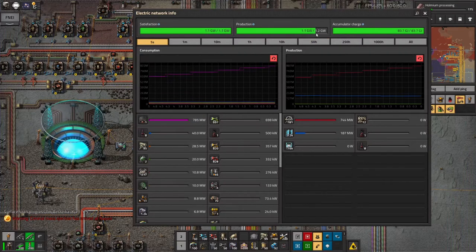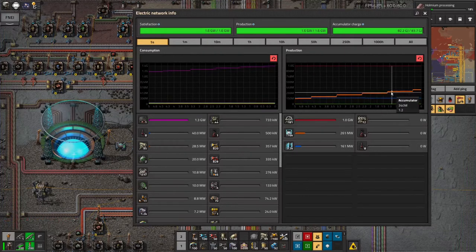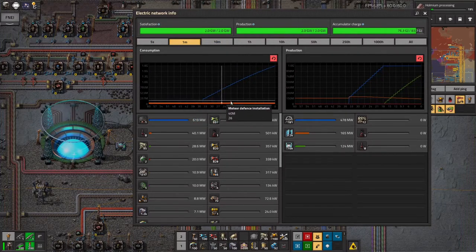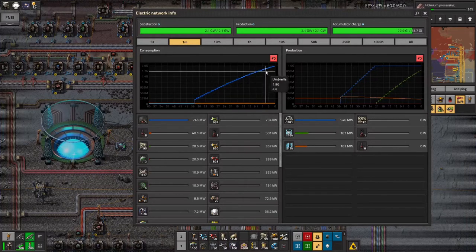But this is still going up — it's going to peak in a second. There we go, that's peaked now. So now we're starting to pull energy out of the accumulators as well. You can see this orange line is the power being produced by the accumulators going up and up. All the rest of the power usage of my base is completely inconsequential — it's got the umbrella defence rising and rising.